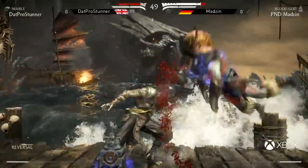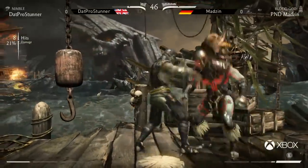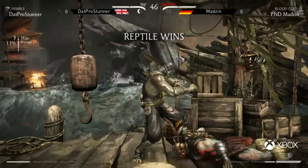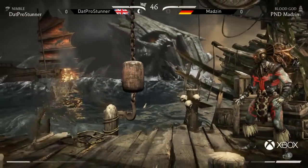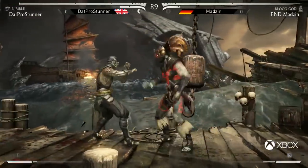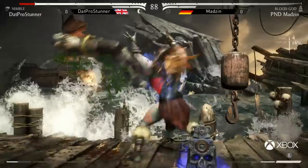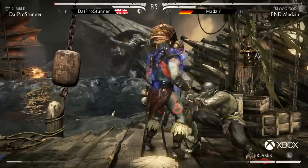I'm certain Stunner was trying to go for an anti-air there but he goes a bit too late. Questionable decision — he does armor through, but takes so much damage. Almost never will the trade be in your favor. He's low on health, but Madzin caught pressing buttons on wakeup, which gives round one to Pro Stunner. I like seeing players do that — not commit to the full string and be ready for the delayed wakeup. If Stunner had committed to the full string, Madzin would have punished him, but Stunner went for just half of it and left himself safe.